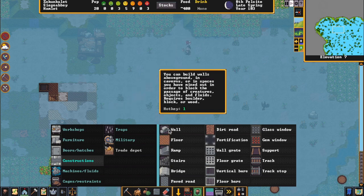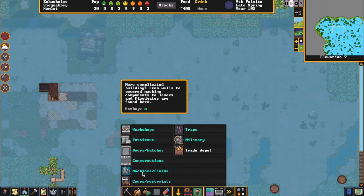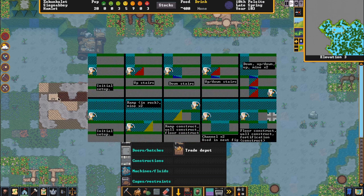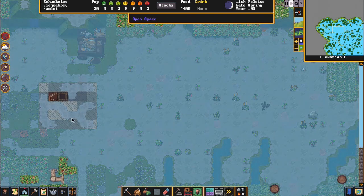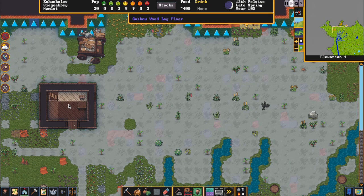Actually mining up-downstairs is slightly more complicated in my opinion than building a structure going up. It just makes sense that this floor tile you have to build. But when you mine up-downstairs, you mine the tile below to mine a stair up. So if you want to mine just straight up, you have to mine an upstairs and then a downstairs on top of it, or mine an upstairs and then an upstairs-downstairs on top for however many Z levels. I think building a structure like this is a lot simpler. Anyway, there you go — cute little indoor structure makes a nice little office for your dwarves. Catch you later everybody.